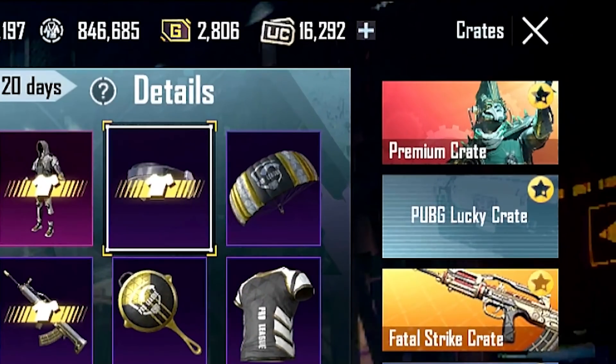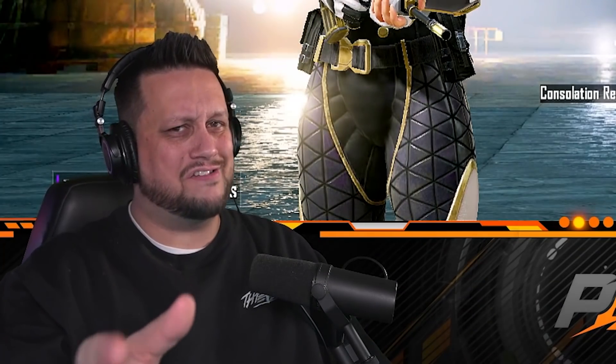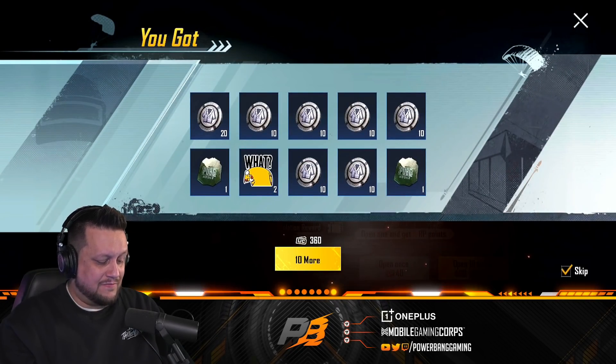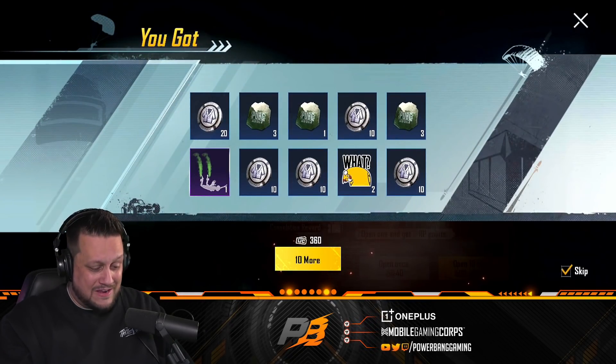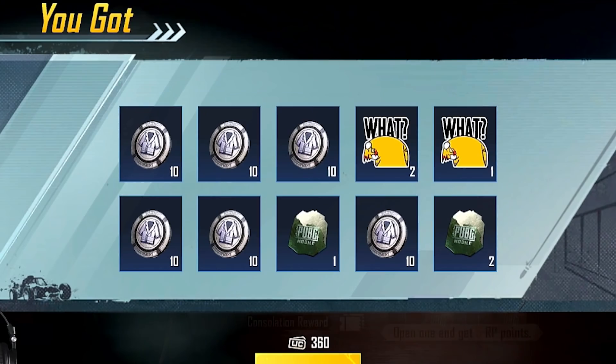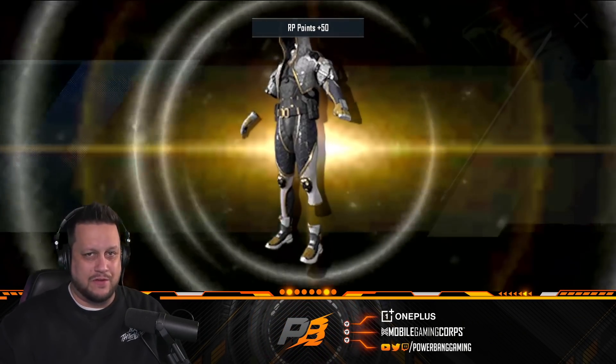Let's go ahead and see if we can pick this bad boy up. We've got 16,000 on the account. I wonder how much it's gonna take to unlock some of this stuff — maybe we can get off cheap because it's only 360 to open 10 of these. But as you can see, we got absolutely nothing the first two opens. Let's keep going.